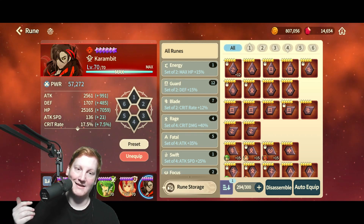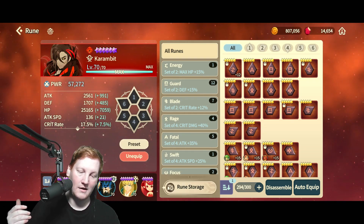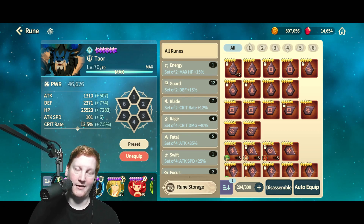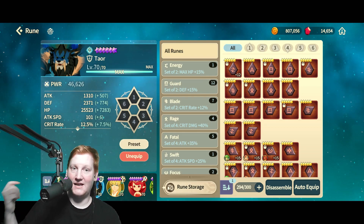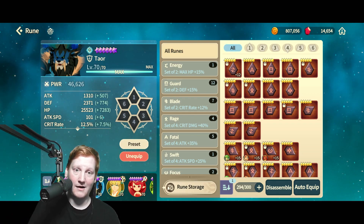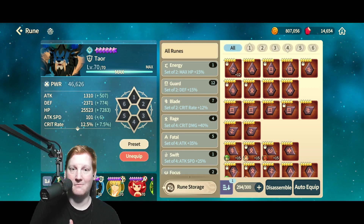You have Karambit whose main thing is attack speed, so giving him attack speed, crit rate, crit damage, and evasion is really what he wants. Then we have Taeor who's super hard to rune because he kind of wants everything — he's a tanky character so he wants HP, but his damage is based off of attack and defense, so he kind of wants everything. He also wants attack speed because his basic applies frostbite, and he obviously wants crit rate and crit damage. This makes the runing requirement on some monsters astronomical.